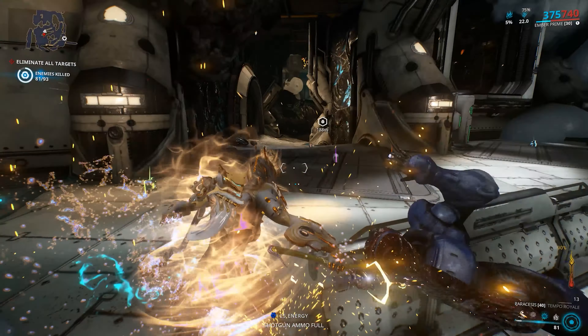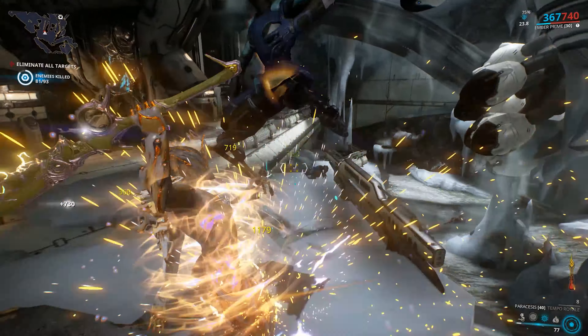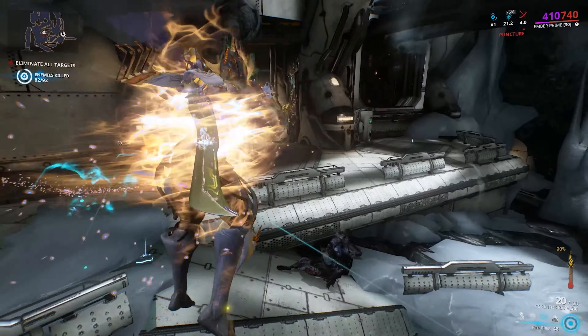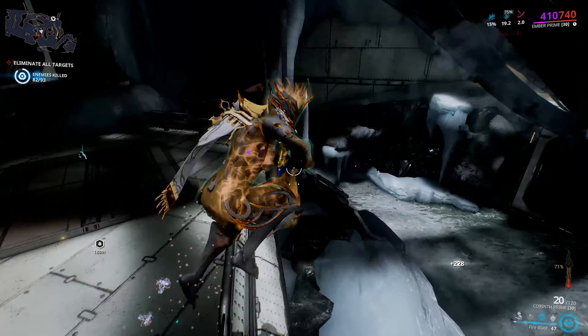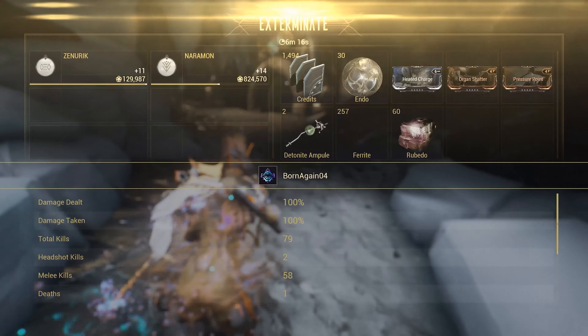However, the other method of getting Steel Essence has changed. Eximus units won't drop them anymore. Instead, Acolytes will drop 2 of them each time. The Acolytes are guaranteed to spawn on any Steel Path mission, and they'll spawn right on top of you. The Steel Essence drops from them are affected by resource boosters and Smita Kavad buffs as well.